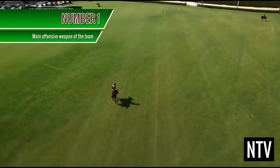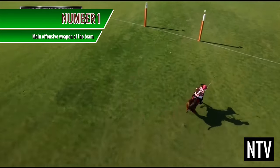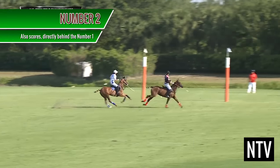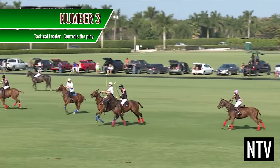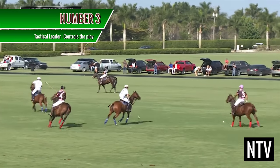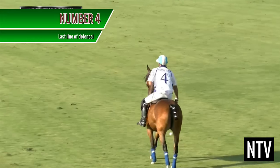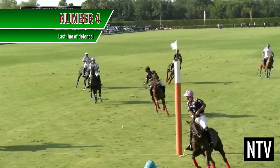The number 1 is the primary offensive weapon — they try and score goals, and they cover the opposing number 4. The number 2 also runs through and scores, and is usually situated behind the number 1. The number 3 is the tactical leader of the team, and their job is to hit long balls towards the number 1 and number 2. The number 4 is the last line of defence, and is responsible for covering the opposing number 1.